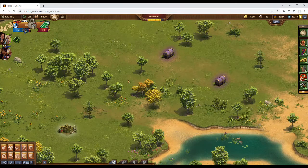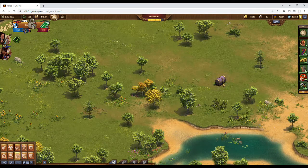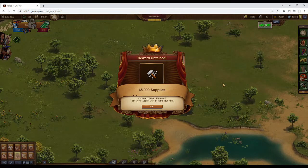First, let's check out these treasure chests that have appeared around my city. They look like incidents, but there's a major difference. For example, this incident gives the normal reward you might find, like 980 supplies. However, if you click on a treasure chest, you get a whopping 65,000 supplies.